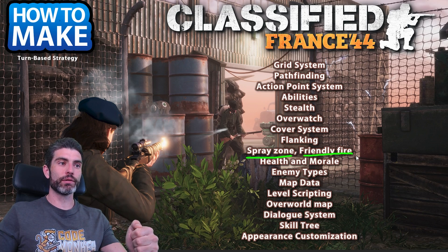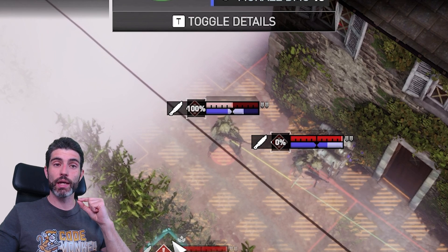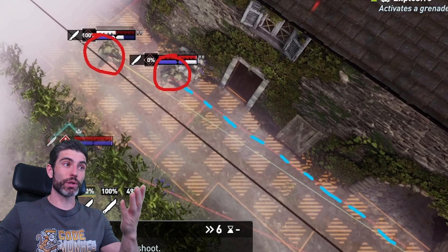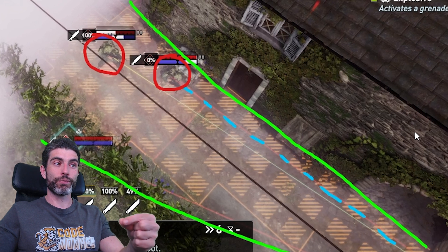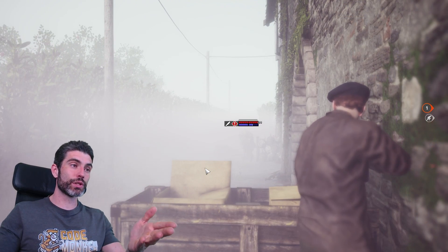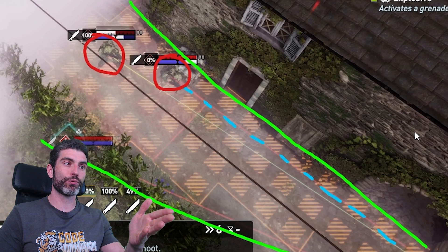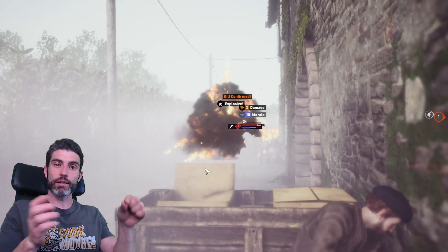The next mechanic is spray zone and friendly fire. If you have a character with a rifle, you cannot shoot through your own units without damaging them, which leads to some really interesting decisions. Implementing this is actually quite simple — it's really just a raycast from attacker to the target to see if any unit is in range. Check all the grid positions from the attacker to the unit and see if any of those contain a unit, whether friendly or enemy, and apply the exact same accuracy calculations to all of them. If the character is using a weapon like a shotgun or submachine gun, those weapons have an arc, so any units within that arc — enemies or friendlies — are also going to get shot.